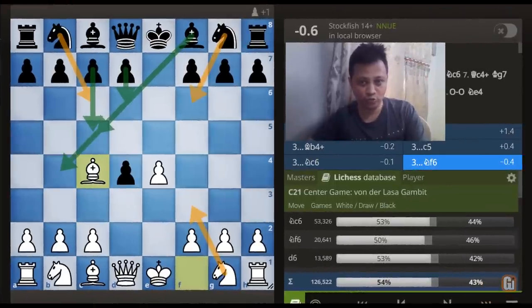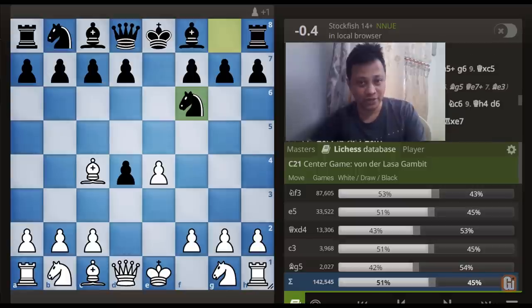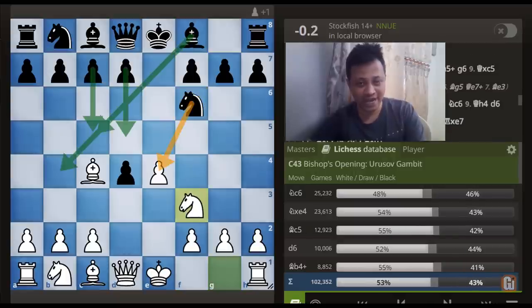Finally, what to do against the move Knight to f6? I'm sure if you have followed the Dirty Chess Tricks playlist, then you will not find it difficult to find White's next reply. Yup, Knight to f3, and we have entered into the Urusov Gambit territory, where Black has plenty of choices but each of these moves I have covered in detail in my Dirty Chess Tricks 14th and 15th episode. Do watch out if you haven't so far, and you will be amazed how quickly White gets aggressive and attacking winning positions.